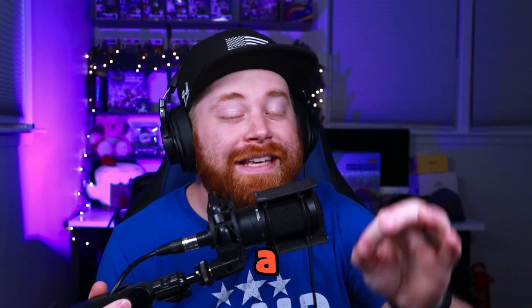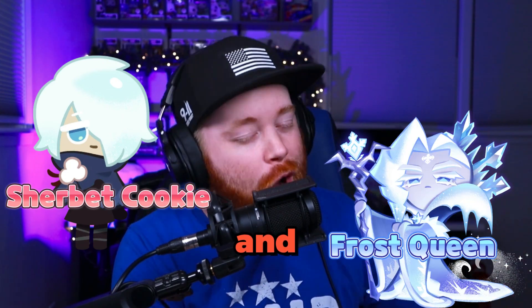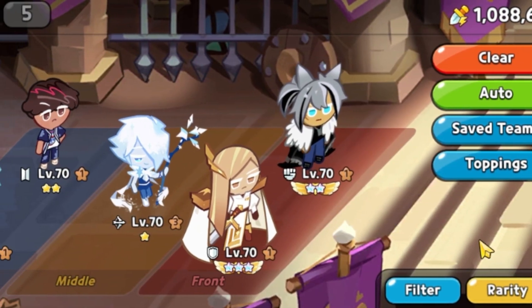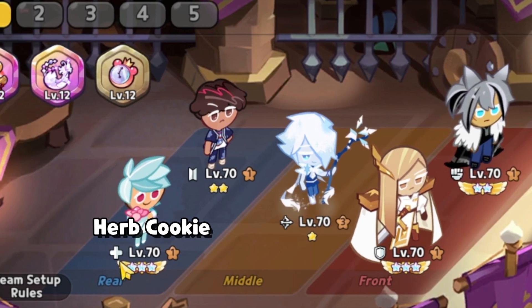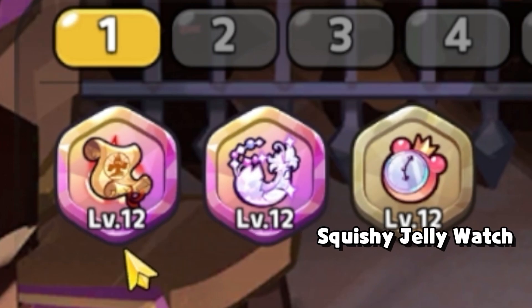In today's video, I'm going to be showing you guys a team composition that is a hard counter to Sherbert and Frost Queen. That team composition is this one here. We've got Financier and Werewolf Cookie in the front, Sherbert Cookie in the center, and then Herb and BTS. We've got the Old Pilgrim Scroll, the Revive Feather, and the Jelly Watch.